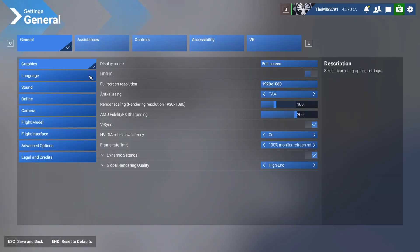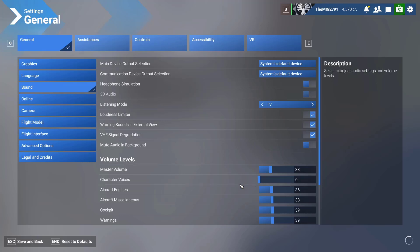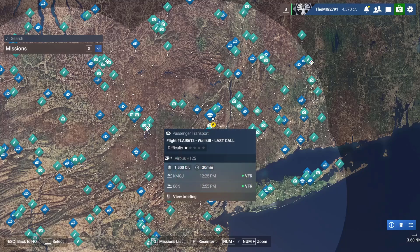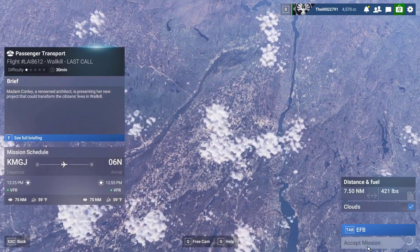So what you've got to do is go into Settings, then Sounds, and under Character Voices, where you see the ATC and co-pilot voices, just put them to zero. Unfortunately, there's no other way.